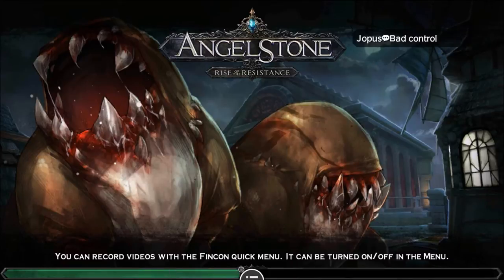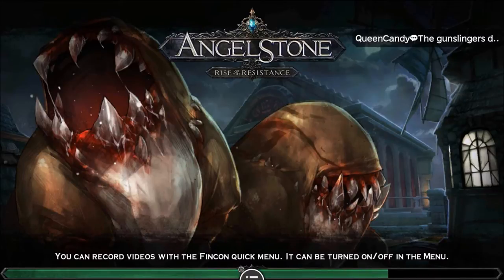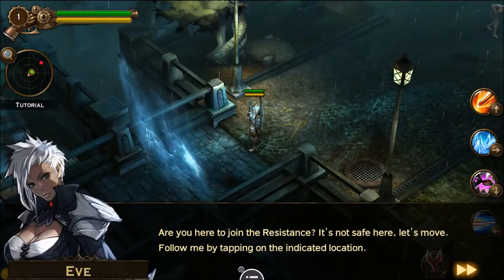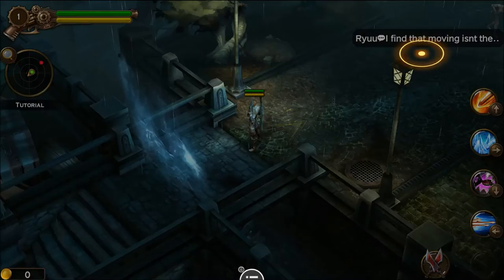You can record videos with the FinCon quick menu — it can be turned on and off in the menu. That little button right there in the bottom center of the screen is actually a video recorder built into this game. I've noticed a lot of games starting to do that. A character says 'Are you here to join the resistance? It's not safe — let's move.'